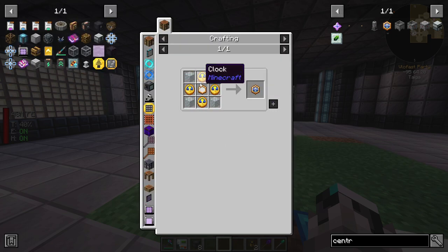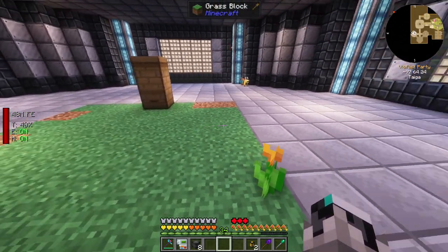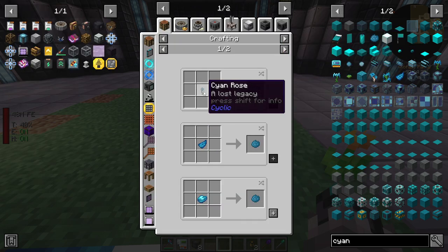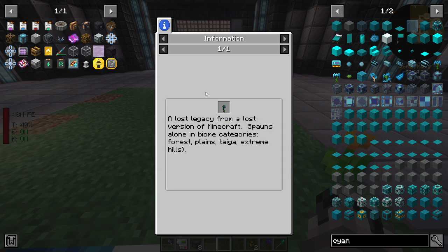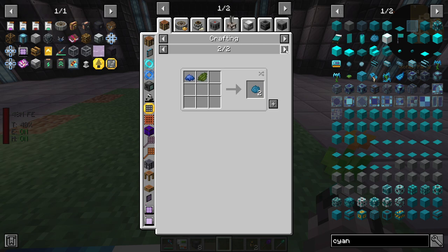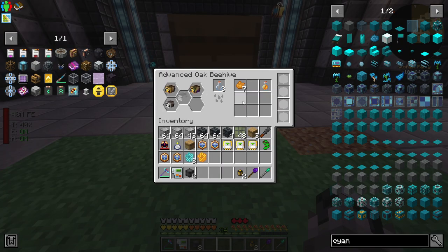As you can see it's actually producing some dye because their only flower is this orange tulip. I kind of want gray dye and cyan dye. Is there a flower that gives cyan dye? There is - there's a cyan rose. It spawns in all biome categories: forest, plains, tiger, extreme hill. I'll try to get one somehow. You can do cornflower for blue but not really for cyan specifically - that's kind of sad.